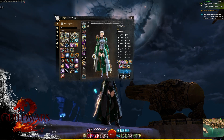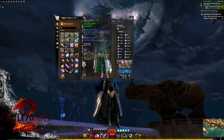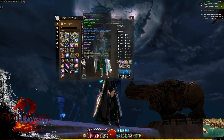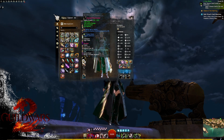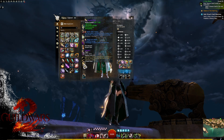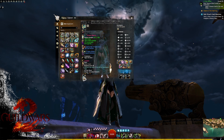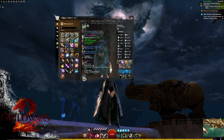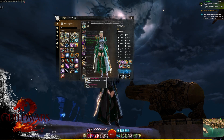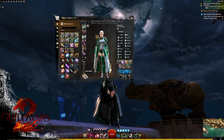For weapons, we're going to use Scepter in our main hand and Dagger in our offhand. For sigils, you want Superior Sigil of Demons and Superior Sigil of Doom. It is almost a necessity — non-negotiable — to have a Pistol in your offhand with a Paralyzation Sigil for some big CC.